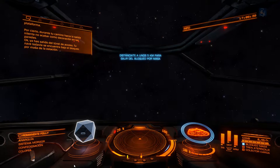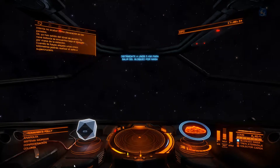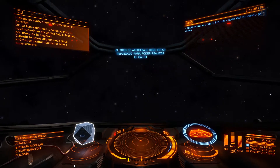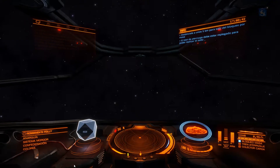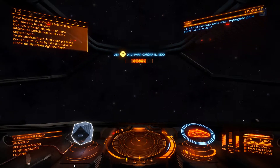You're clear of the access corridor. Your ship's still mass-locked by the station. Once you get beyond 5 kilometers, you'll be able to make the jump to Super Cruise. Clear of mass-locked, Commander. You're good to charge up your frameshift drive now.